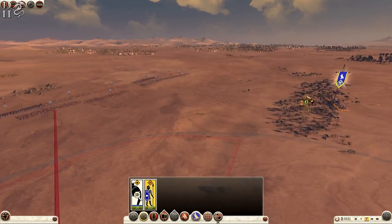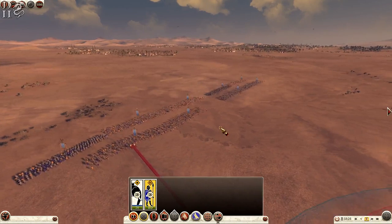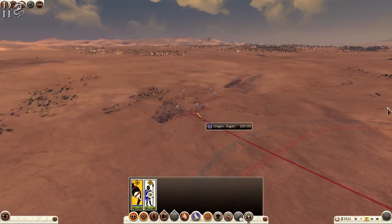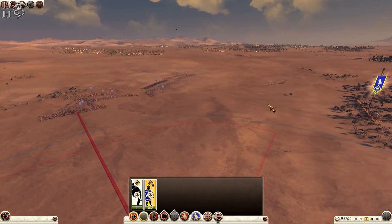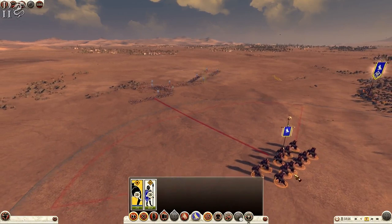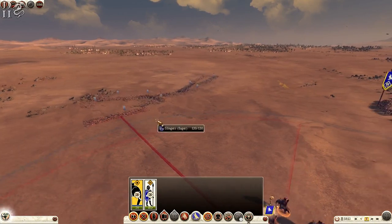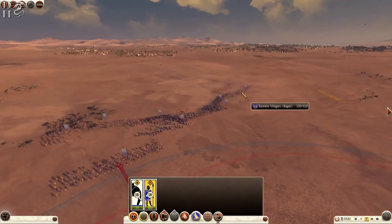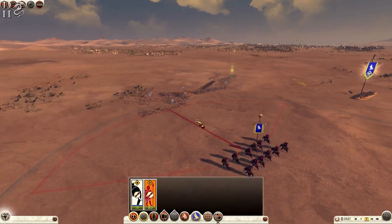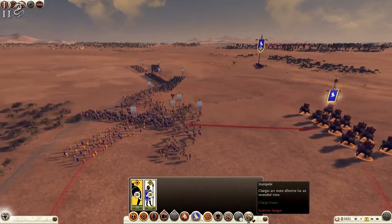Charge! Oh look at them retreating — it's not fair when they retreat like this. War elephants, that's right, get the war elephants in there. Bring the spearmen around as well, try and flank them if possible. Slingers, slingers — oh this is going to be awkward. War elephants — we'll get the stampede going in a second.